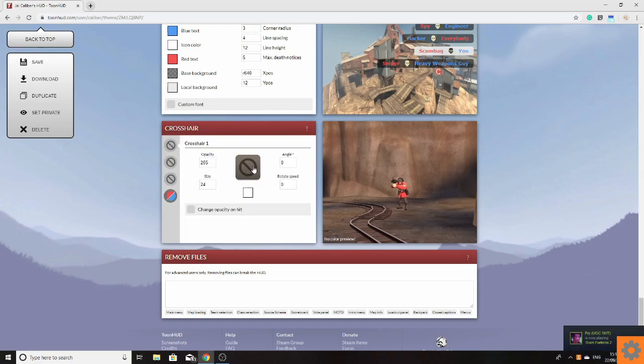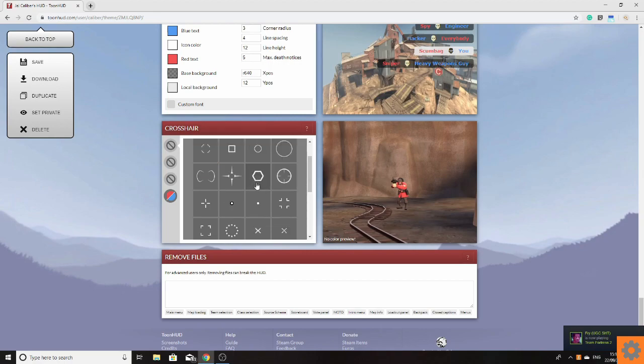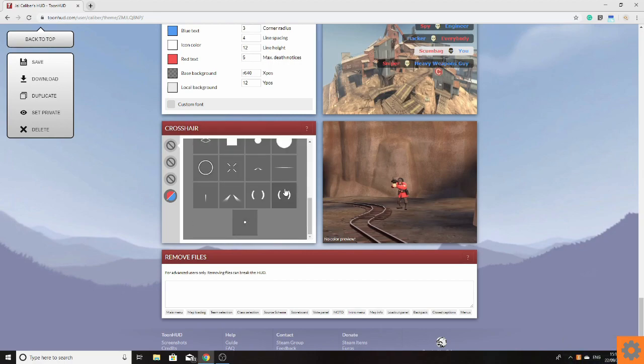You go down to the crosshair section, click this, and then you can choose any of these. Some of these are already in the game — that's kind of like the standard crosshair, not very usable. But some of these other ones are actually quite nice. I kind of like that one — used that once or twice. Some of these stranger little crosshairs you can actually find quite usable.